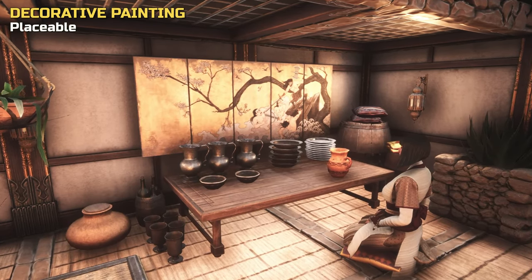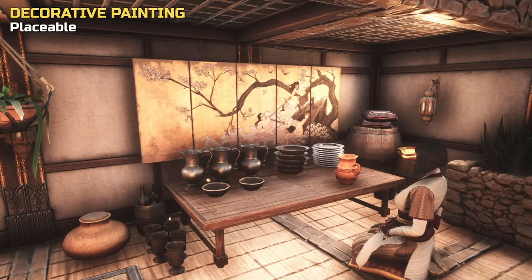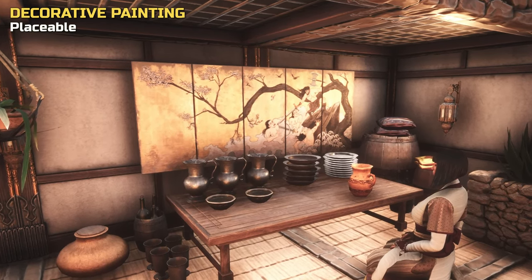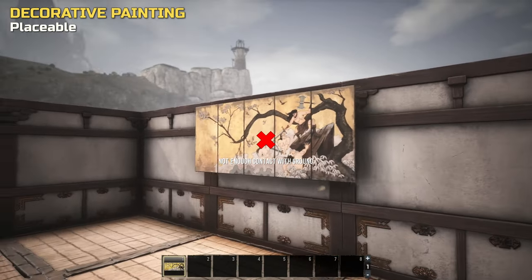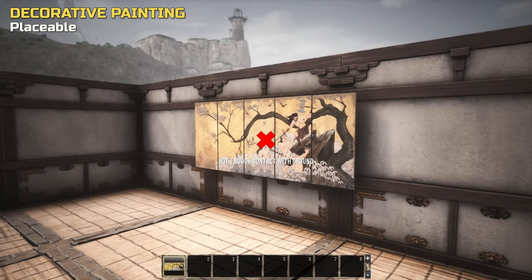Next up, some nicely themed wall decoration, which is always welcome. It's wider than one foundation and unfortunately it's another item that seems to have a bug in relation to placement. There's always been something wrong in Conan Exiles with walls and wall deco — wall deco being slightly more or less flush depending on the direction of the wall. You will find that this decorative painting currently does not work on one side of your building.